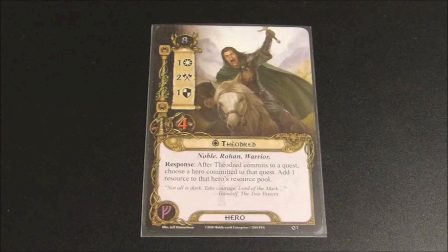Having just looked at Aragorn, you've probably already made the connection that Theodrid is a perfect match to go with him. When you commit Theodrid to the quest, he gives 1 resource to Aragorn, and you can then spend that resource to ready Aragorn if you need to attack or defend. If you don't need to, you just have an extra resource for next turn. This allows Aragorn to quest every turn and then attack or defend as needed. Theodrid's stats are otherwise underwhelming — 8 starting threat is low but he only has 1 willpower and 1 defense, which is a bit low given he'll probably be questing every turn.